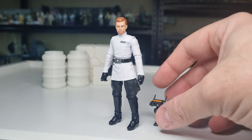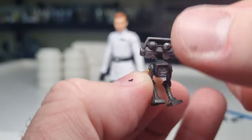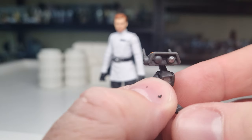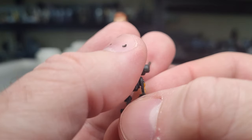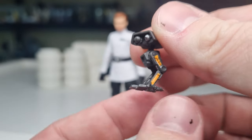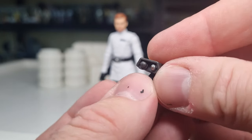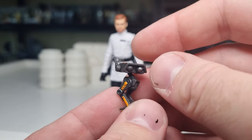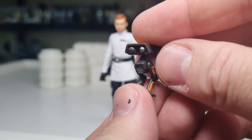Now let's take a look at our little friend BD-1 — cutest little droid ever. I do prefer him in his classic white look, but for the purpose of this figure it's nice, it's cool. Love BD-1, love his little attitude and personality — such a cool little droid. You can customize him in so many ways in the game. I love you BD-1, love you forever.